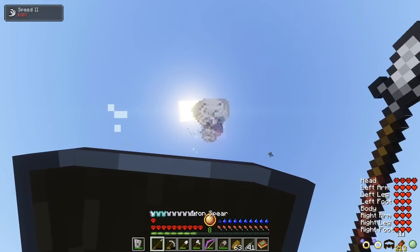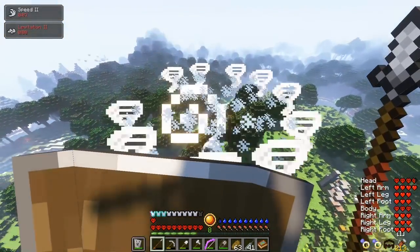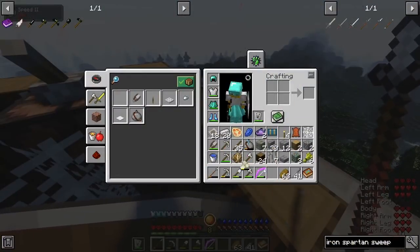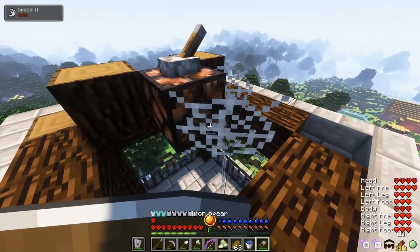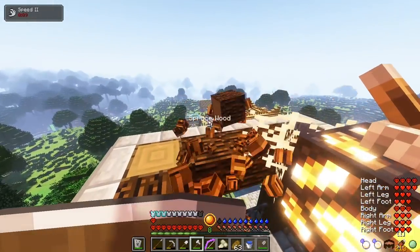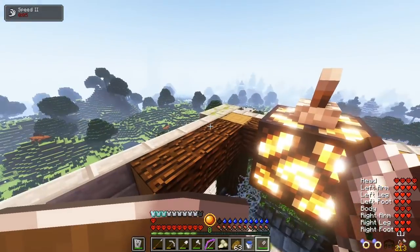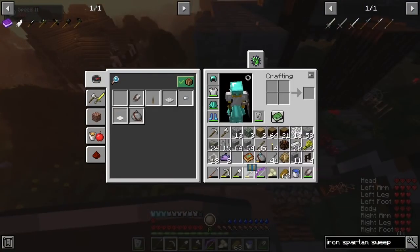I take a few of them out and one catches me in the air for a bit, and I have a rough landing. You can see that I use shears to collect the cobweb. It is such a nice thing to do because cobweb can eventually be cut with a knife into lots of string, kind of like how I cut leather armor and rocks. I sleep the night.